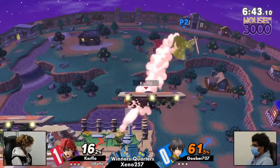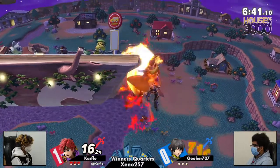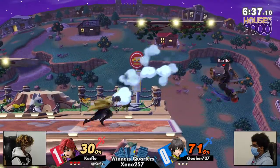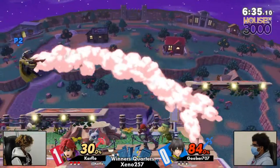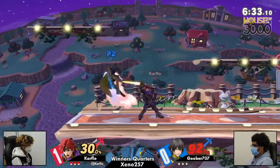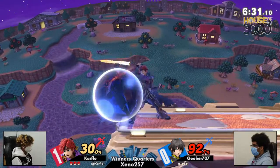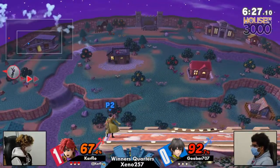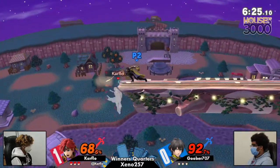Going to the same stage though — seems like he's confident in the stage pick at least. Here's Carflow hitting Goober with a bunch of up airs, forward airs, not really letting him get anything started. Knowing he wasn't gonna jump out either — Carflow being patient. But look at that great up B into back air conversion.